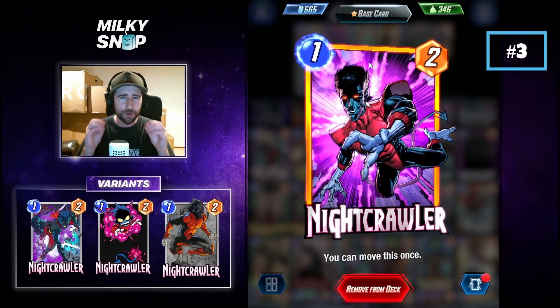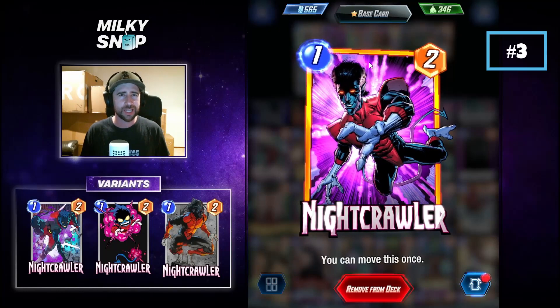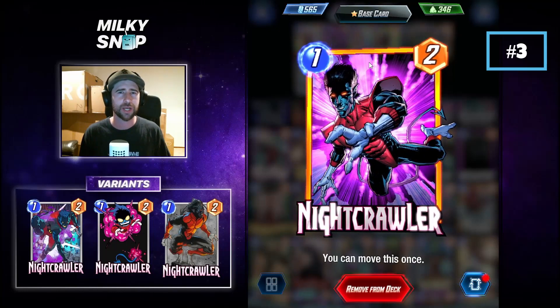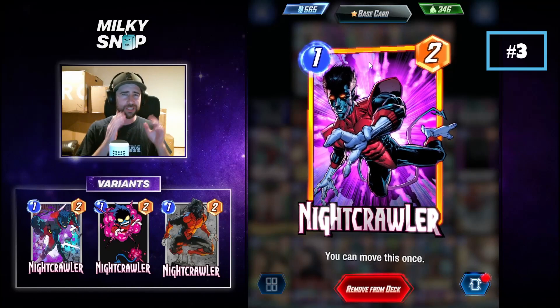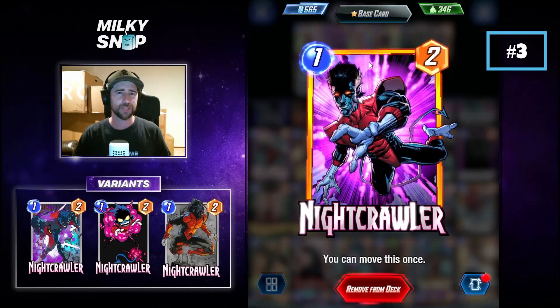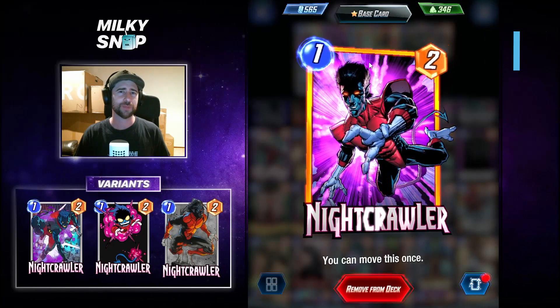Nightcrawler as a card is a perfect example of a flex pick in Marvel Snap — something that's going to allow you to get some sneaky power into locations that you might otherwise not be able to win. You can also play him into blind locations a bit more safely than other cards. So try out Nightcrawler in some of your decks where you're looking to fill out that one-drop spot. He can be a great way to get power into locations where you otherwise wouldn't be able to.